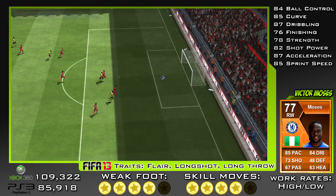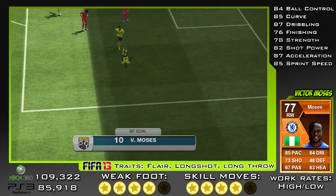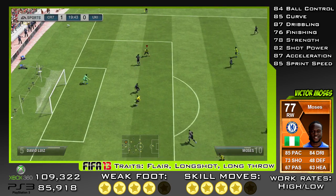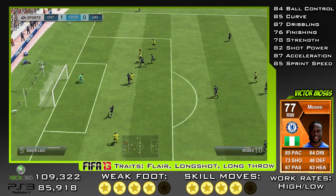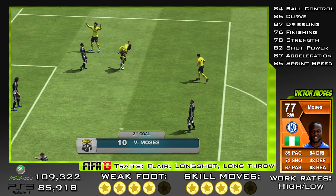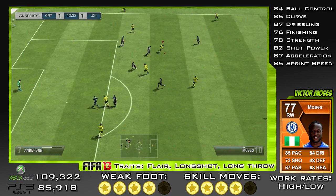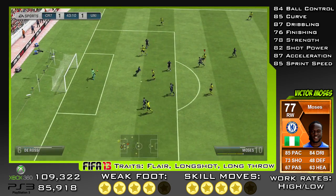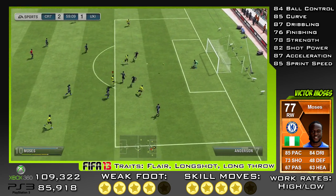His left foot is terrible — it should be like one star as opposed to three or four stars. His right foot is relatively decent but nothing special. His strength is very poor as well. Overall he plays like a frail granddad — very weak, very slow, just completely shit. I read on Futhead that his strength is a lot more than 78, but it's not in my opinion — it's just terrible.